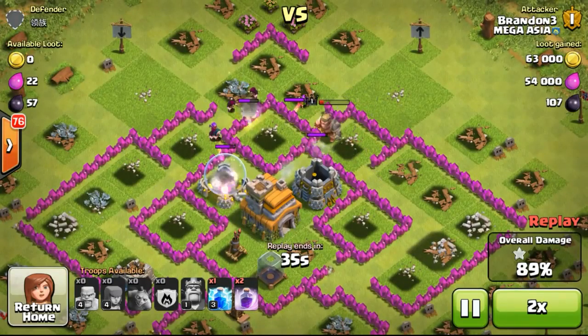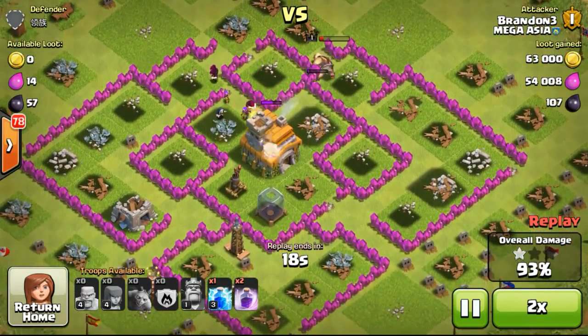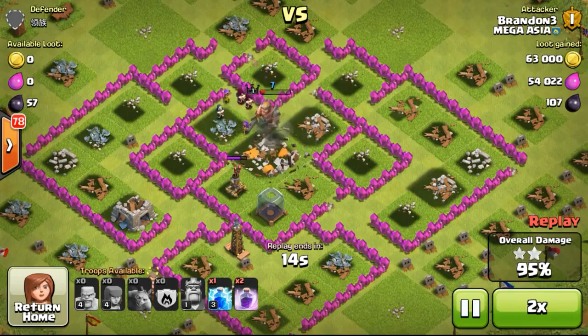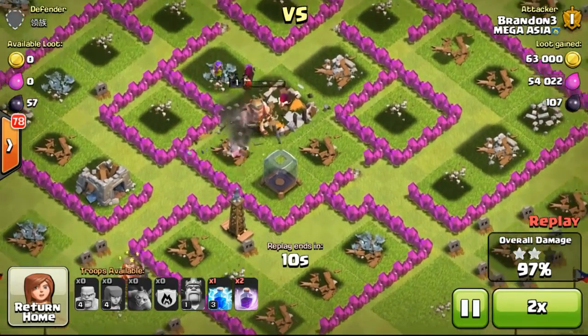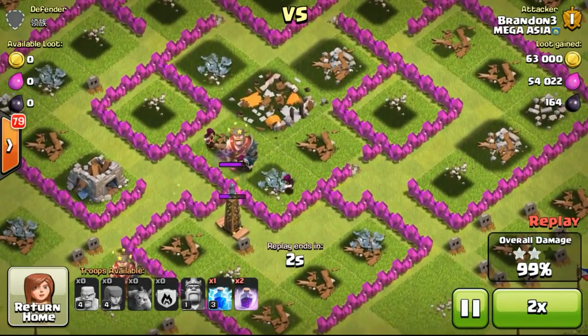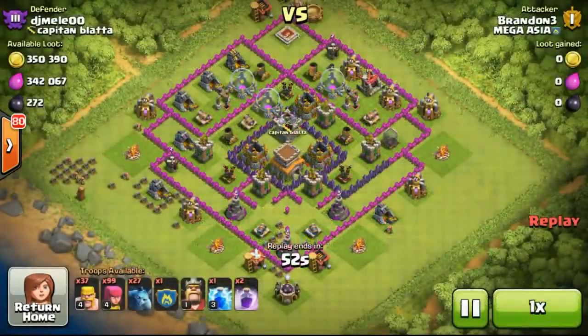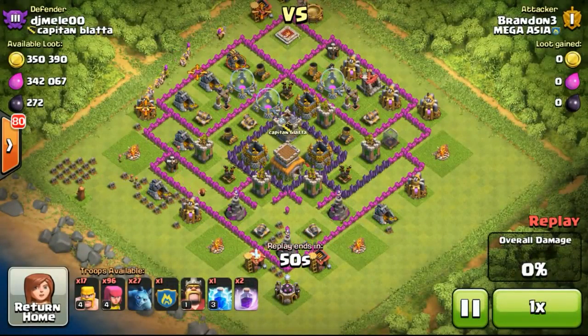For those who had like 8 million elixir stocked up and were able to use elixir on those level 6 and above walls — I don't think it affected a lot of people that much, because for hardcore farmers with 8 million elixir capacity, it's not too easy to find high-capacity bases with level 6 and below walls. Those people will probably already have level 8 or level 9 walls.